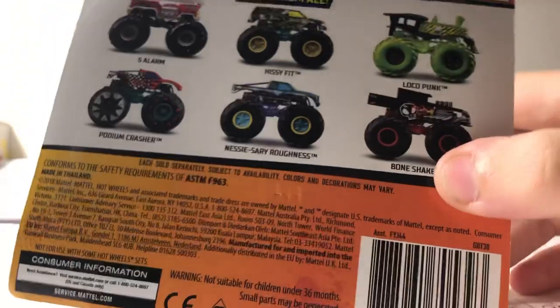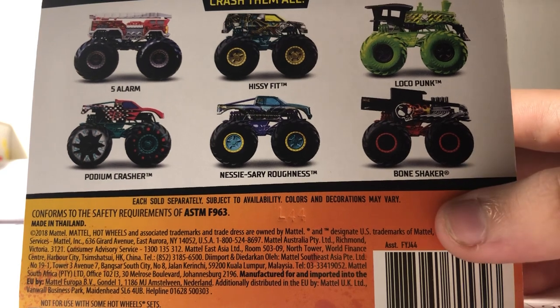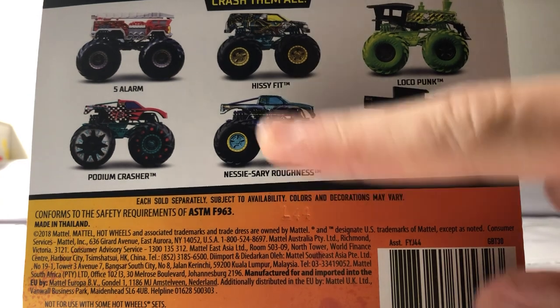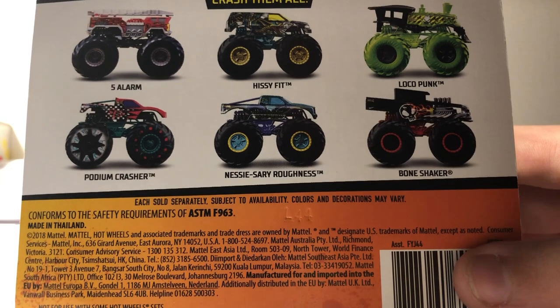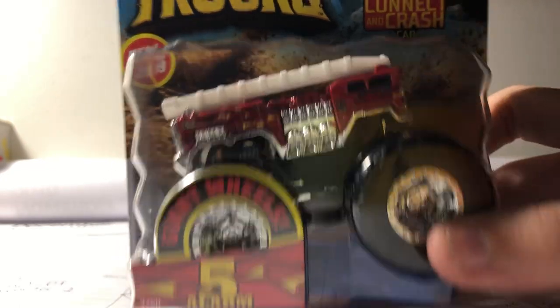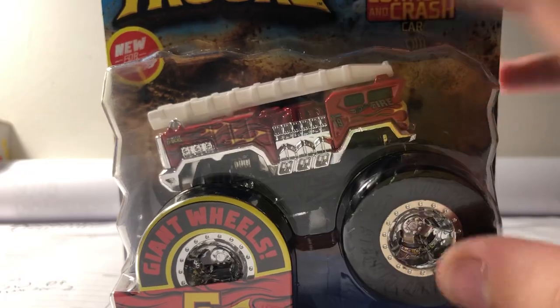Here's the next one. I'm not sure what case this is — I believe this is case D. We got Five Alarm, Hissy Fit, Local Punk, Toxic, Bone Shaker, Necessary Refinance, and Pullium Crasher. But this one is Five Alarm! Super happy to finally get this truck — it's a really cool fire truck. Now I have Back Jab and Five Alarm, so I just need Radical Rescue to complete the fire trucks.